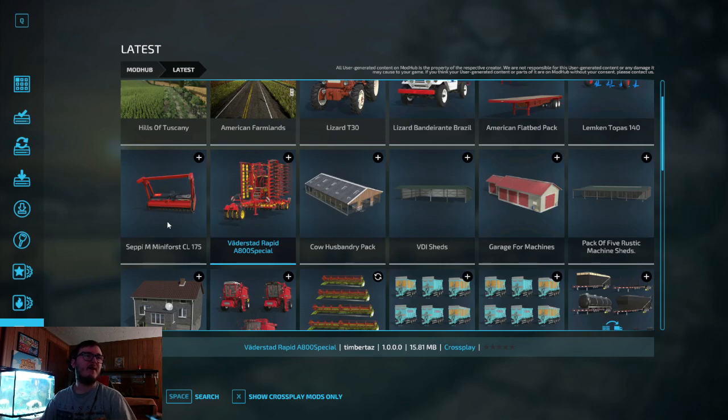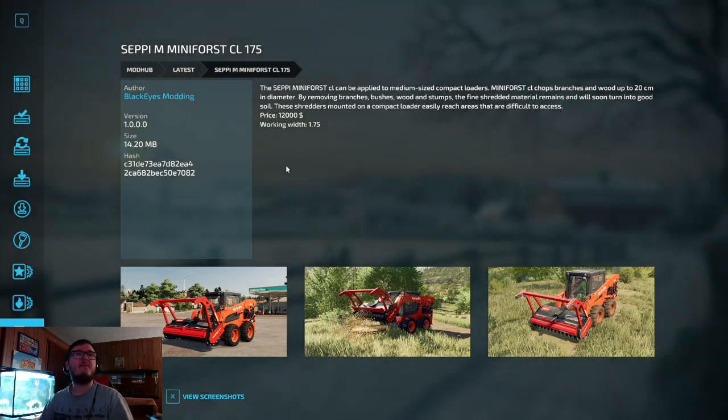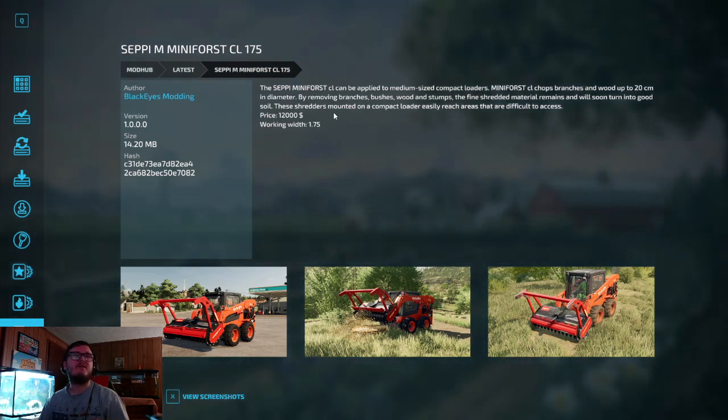We have the Seppy Mini Forest CL 175, out by Black Eyes Modding. Can be applied to medium-sized compact loaders. The Mini Forest CL chops branches of wood up to 20 centimeters in diameter, removing branches, bushes, wood, and stumps — the fine shredded material remains and will soon turn into good soil. These shredders mounted on a compact loader easily reach difficult areas. Price is $12,000, working width 1.75 meters.